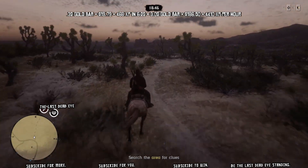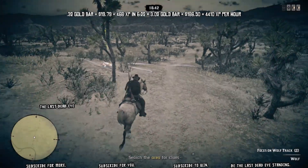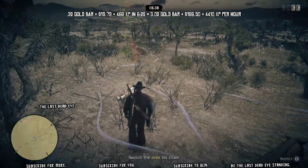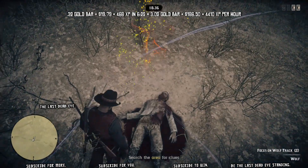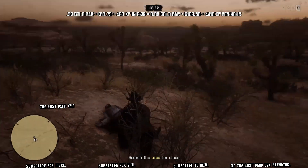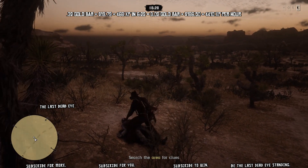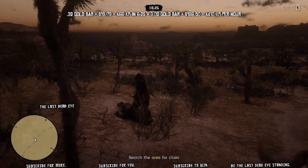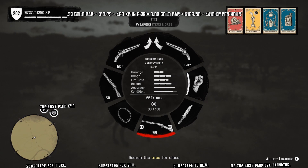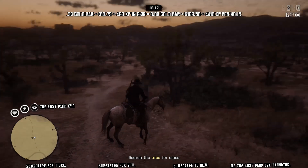Prior to RDR2 coming out of beta we could not achieve these gold bar earnings by just quickly running through these missions. In order to get 0.32 gold bar it would take you like a half hour, so you would end up getting like 0.5 to 0.8 gold per hour by running stranger missions back to back. But now we can actually hit them as fast as we can if we want to farm gold.